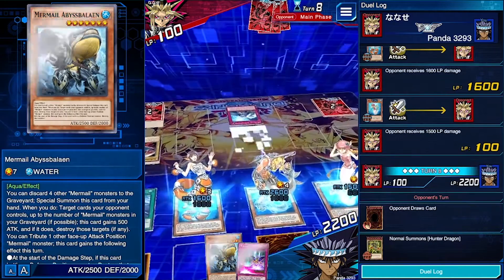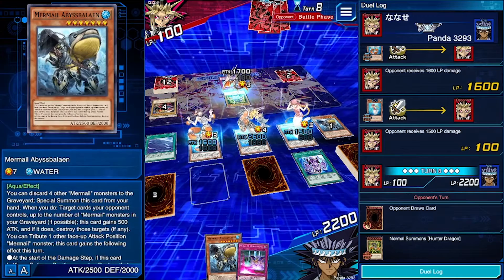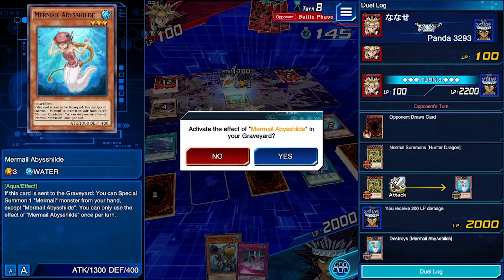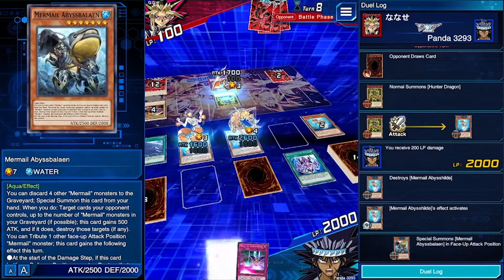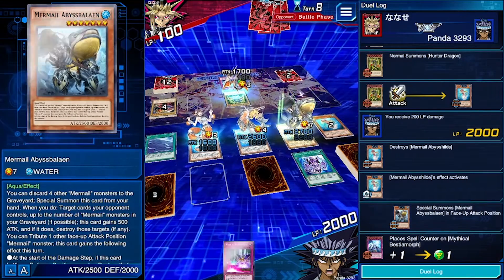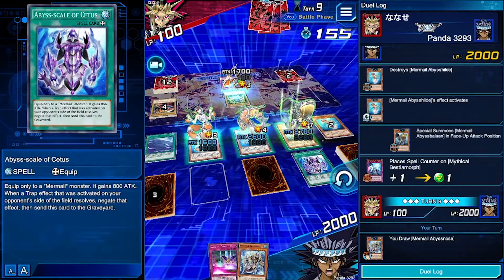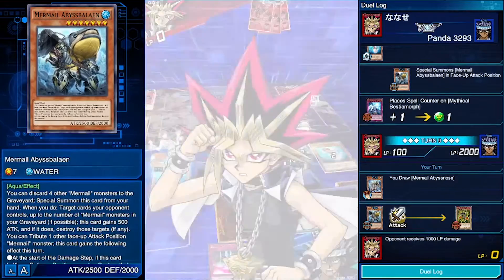I don't know what kind of deck this guy has — I thought it was a Dark Magician deck but it didn't look like one. He's going to live on 100 life points so we should be able to take him out next turn. He summons Hunter Dragon in attack position — okay, this guy doesn't actually have a planned-out deck, that's what I'm seeing. I'll let him attack so you guys can see how this deck works. We activate its ability and summon this card from our hand, and there we go — finished this guy off. It was a good battle.